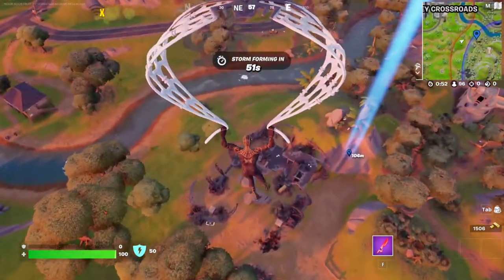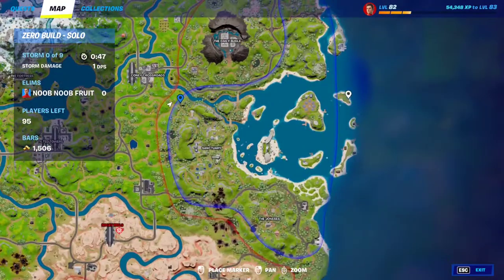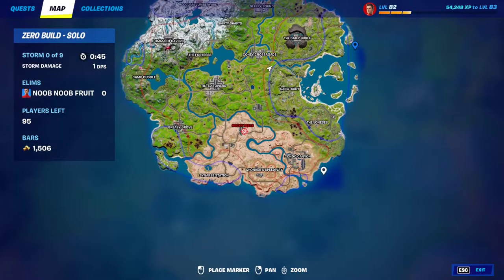This time it is on land so you can literally loot it on land. The other crash sites are right here — so this is one right over here and there should be another one right over here.